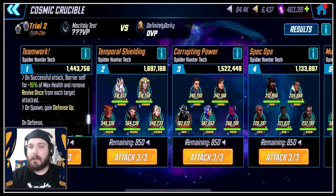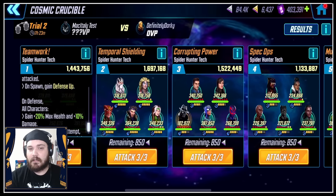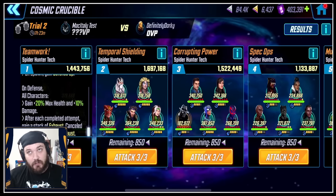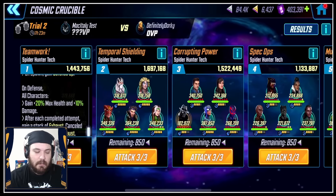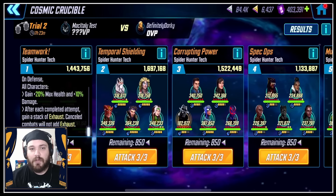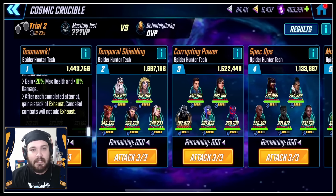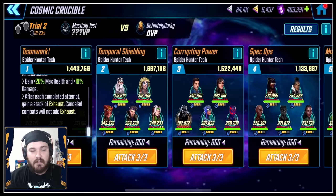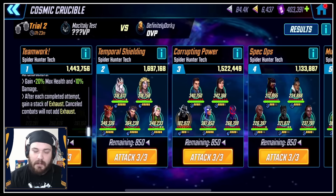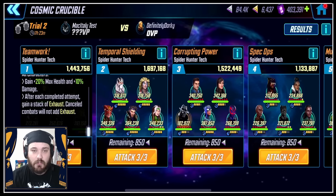On spawn, gain Defense Up. Remember they're not going to get Defense Up next season unless your Green Goblin has his awakened passive, or to affect a second Sinister Six team if you end up using two. On defense, all characters gain 20% max health and 10% damage. After each completed attempt, gain a stack of Exhaust. Cancelled combats will not add Exhaust — I don't love that second line because cancelled combat still costs you 400 points, but I really enjoy that the Exhaust feature is now here.